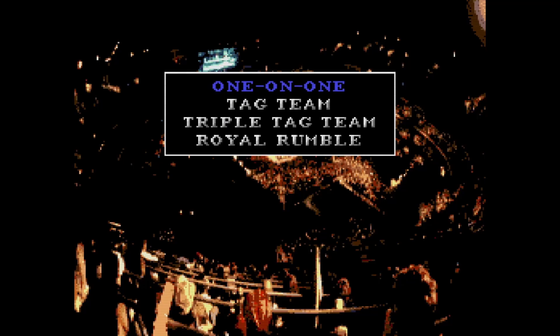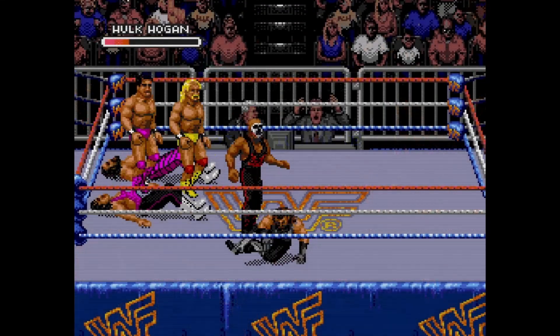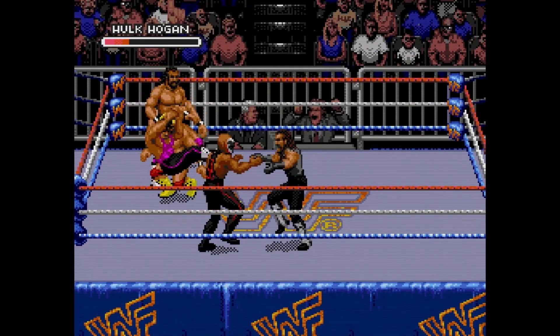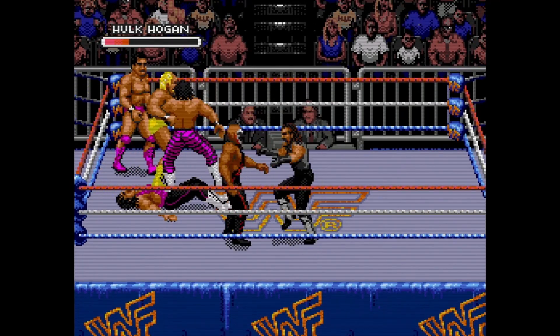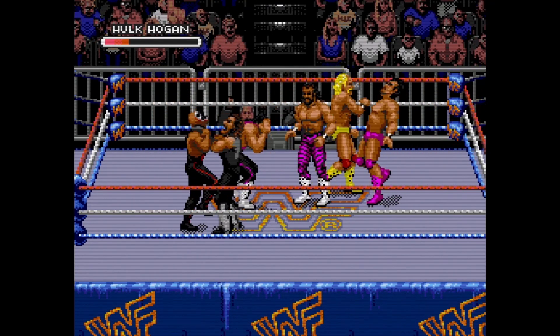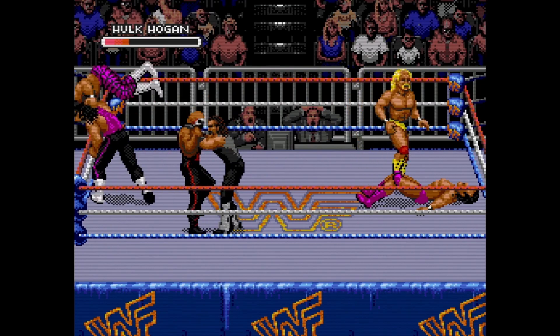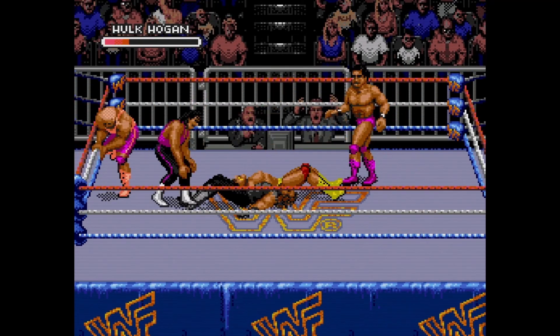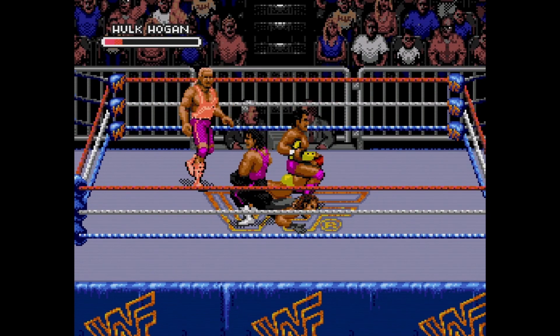All the game modes you'd imagine in a wrestling game are right there: 1v1, tag team, three-man tag team, and of course the Royal Rumble mode, which we can see on screen right now. Kick, punch, and choke hold your way to become the last man standing. You win by throwing your opponents out of the ring, so don't try pinning them — there's no point. You can definitely choke hold them, or as we see here, a few suggestive moves.